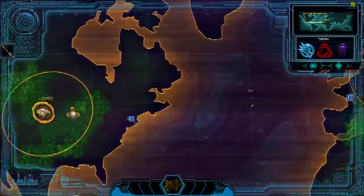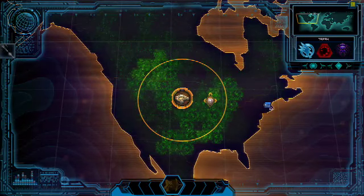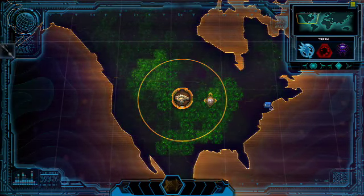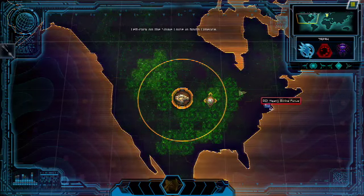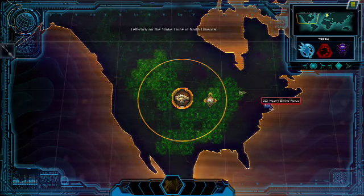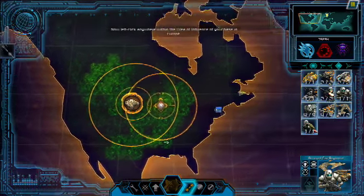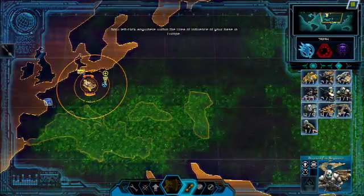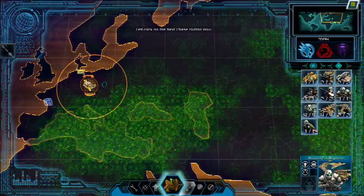You should reinforce your European base with your upgraded Tier 3 Strike Force. Since you already have a base in Europe, you can use the airlift transport ability instead of port move. With your Strike Force selected, left-click on the transport button in the command bar. Notice the radial around your European base and left-click within the radial to airlift the Strike Force. Your Strike Force will arrive next turn. Press Next Phase to continue.